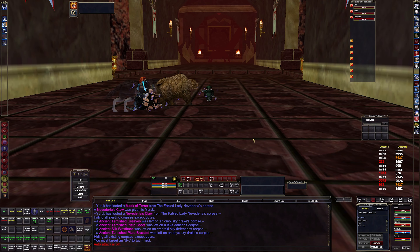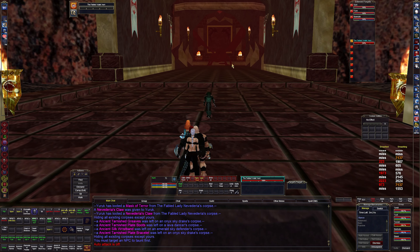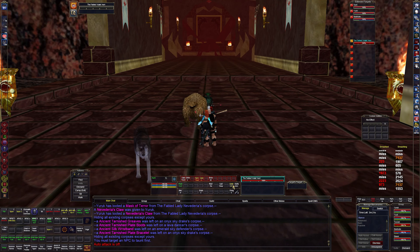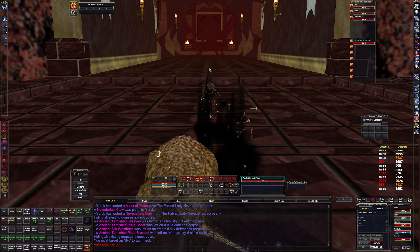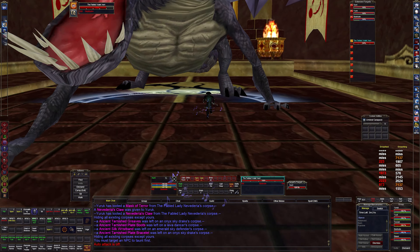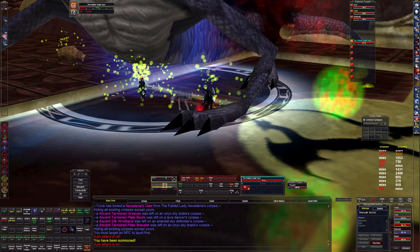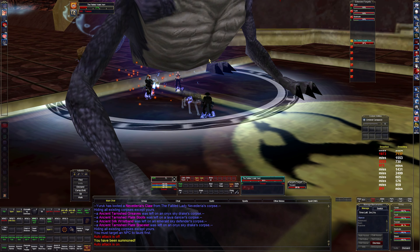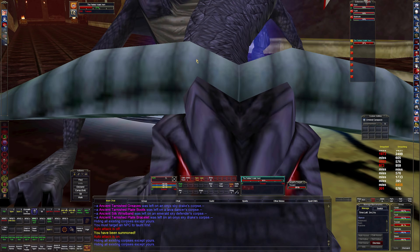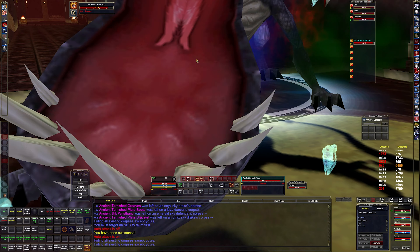All right, we are buffed and ready to go. Fabled Volgare - everybody is on follow, I resummon all the pets, and we should be fine. I'm gonna go pop Umbral Skin now. I think he's rooted so we don't have to deal with that. I'm gonna go ahead and use all my burns - 20's already taken aggro. Let's get all this going. There we go, perfect.